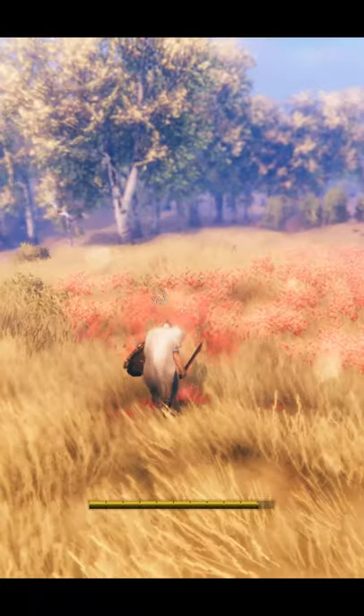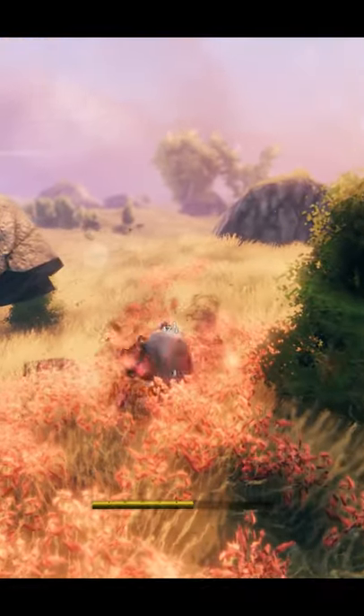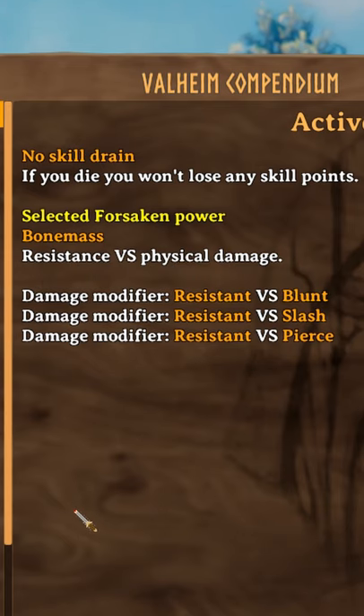Just take your time — when you see one coming, hold up your shield, block, and swipe with a sword. It's a really simple way of getting rid of Deathsquitos. The Bone Mass spell makes you resistant to blunt, slash, and pierce damage.